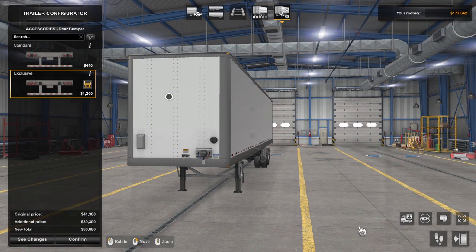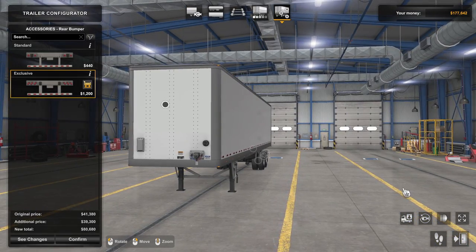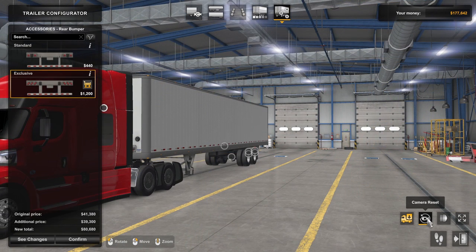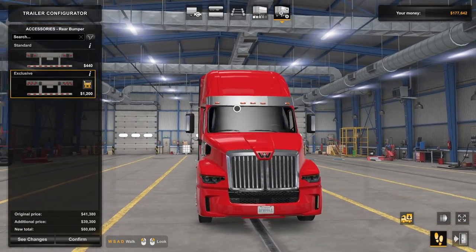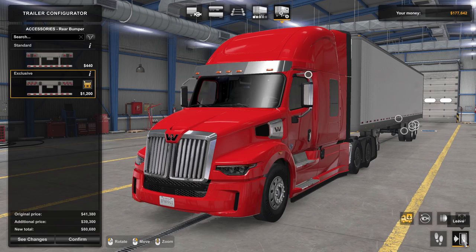Down in the bottom right-hand corner, there are some very handy tools. If you want to see your truck with the trailer you're configuring, hit the toggle all vehicles button — that will bring in the current truck you are driving. The next button is a camera reset button. There is also a toggle light button, a full-screen preview button, and a switch camera mode button that allows you to actually walk around in an almost first-person situation — a newer feature to ATS that is really handy for getting up close.